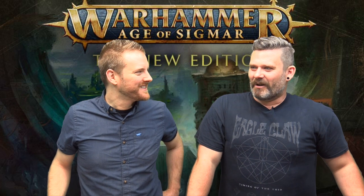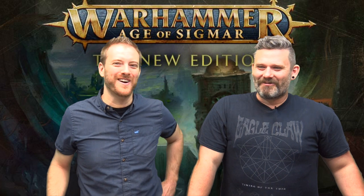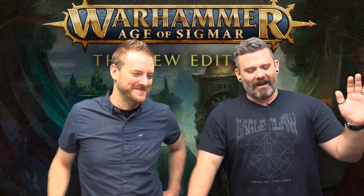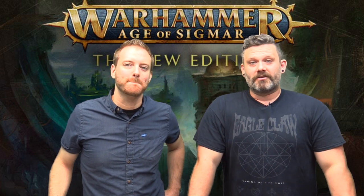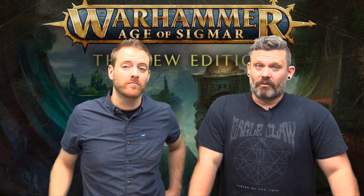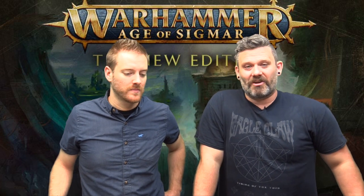Hi everybody, welcome to another episode of Let's Play. I'm here with Chris from Loads of Wargames and Hobbies. We're going to be throwing down a 1,000 point match play game, showcasing all three of the newest things for Warhammer Age of Sigmar 2.0. This is going to be an amalgamation to demonstrate basically the rules from Soul Wars, all the new units from Soul Wars, because we're doing match play, the General's Handbook 2018, and then also Malign Sorcery and all the cool new endless spells that you can throw at each other.